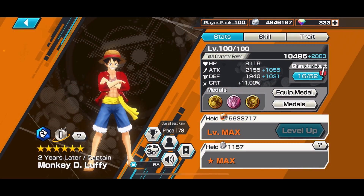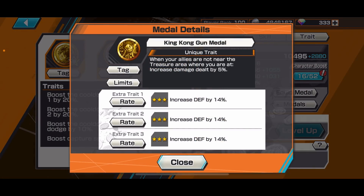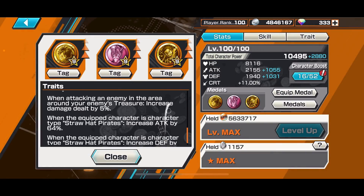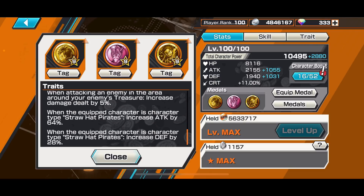Luffy is very good — even now I still like to play him once in a while. From all the Luffys, I think this one is the coolest, along with Dressrosa Luffy. The medals I'll be using are Fire Fist Pistol, Lucy Medal, and King Kong Gun Medal — basically the Dressrosa triple Luffy set, which provides the best damage increase and great cooldowns. This is the best attacker set, but this one's my Straw Hat set.